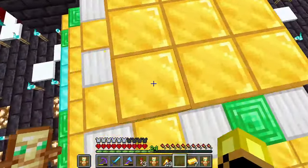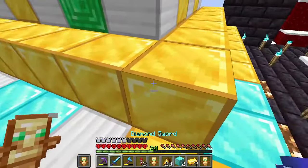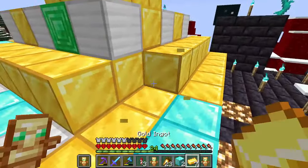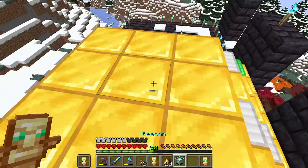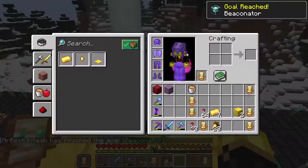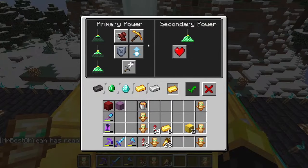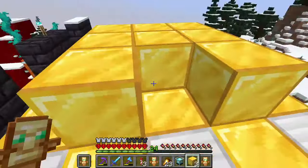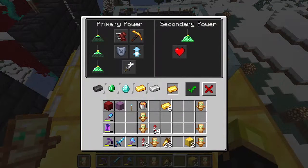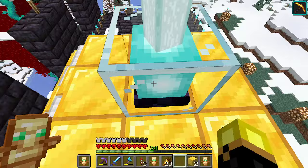Guys, we did it - we have achieved full beacon! We filled the majority of it with gold but we do have some pieces of diamond here and there occasionally. I'll make this look a lot prettier in the future. Oh, beaconator! We click haste and then we click haste two. We have locked in haste two as our option.